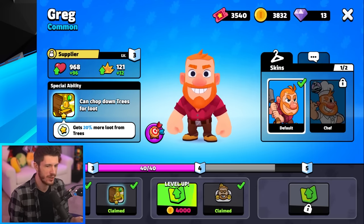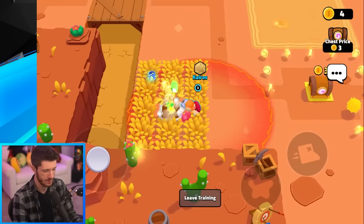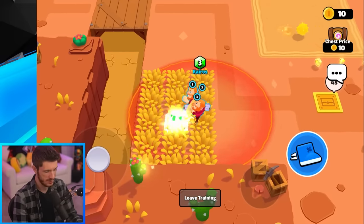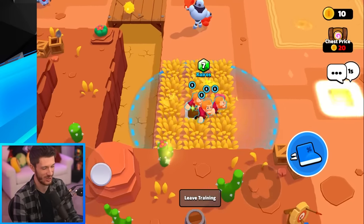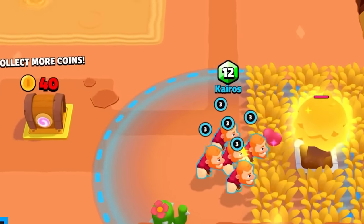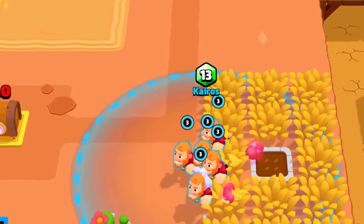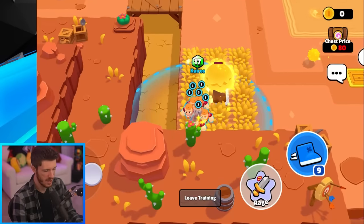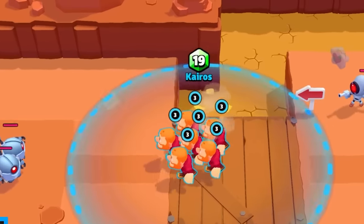Next we got Greg, and he chops trees for loot — that's his thing. One Greg chops down a tree in about four swings. Two Gregs take two swings. Three Gregs, also two swings. Four Gregs — hoping they'll do it in one whack. Yeah, the tree is gone. Each tree contains some gems, which is why Greg is really good for early game, but he struggles in late game because he doesn't do much damage. With five of them it takes quite a few punches, but six Gregs — this tree does not stand a chance.